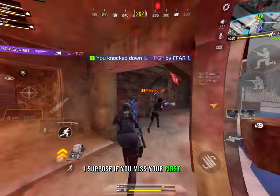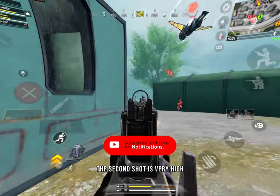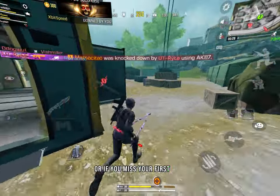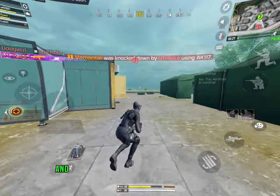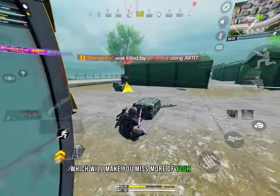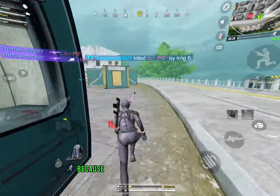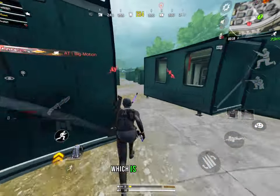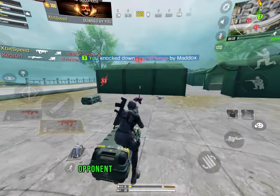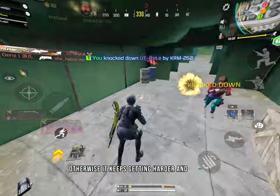If you miss your first shot, the probability of missing the second shot is very high — because we've all been there. If your opponent didn't die in the first bullet, or if you miss your first shot, you will start panicking and tapping the fire button continuously, which will make you miss more shots. There is nothing you can do to prevent this, because the first shot is critically the most important thing when using a shotgun. Always try to take down your opponent in the first shot, otherwise it keeps getting harder and harder.